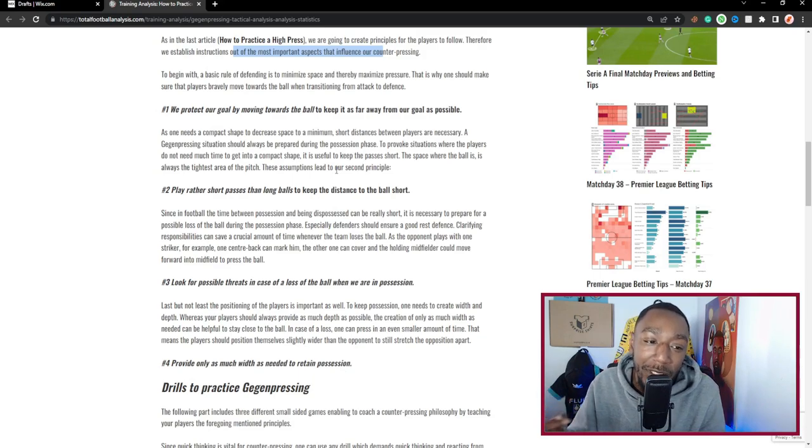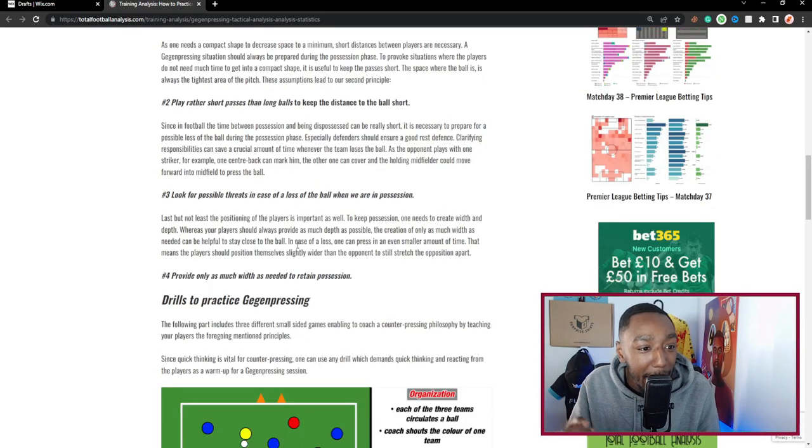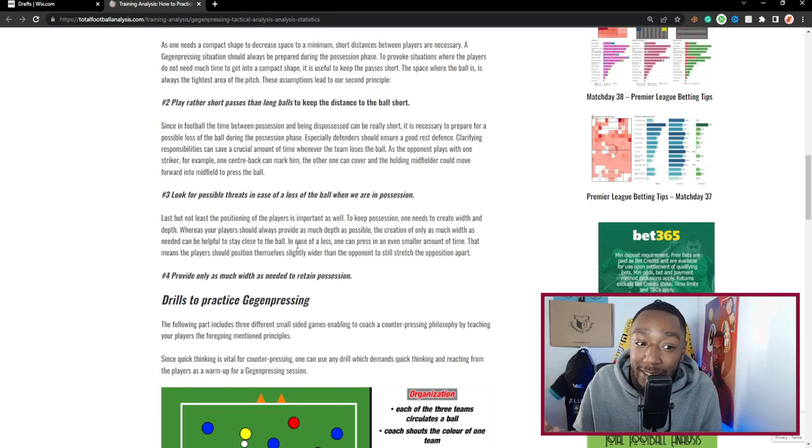One needs a compact shape to decrease space to a minimum — short distances between players are necessary. A gegenpressing situation should always be prepared during the possession phase, provoking situations where players do not need much time to get into a compact shape. It is useful to keep passes short. The space where the ball is is always the tightest area of the pitch. These assumptions lead to our second principle: play rather short passes than long passes to keep the distance to the ball short.